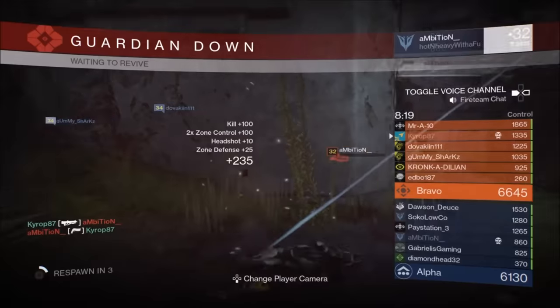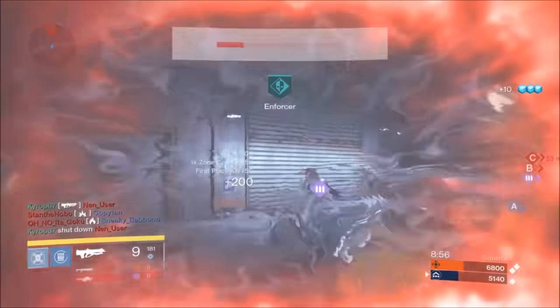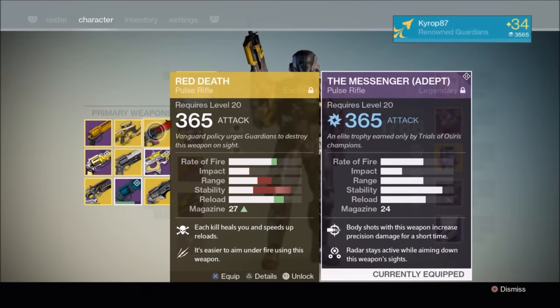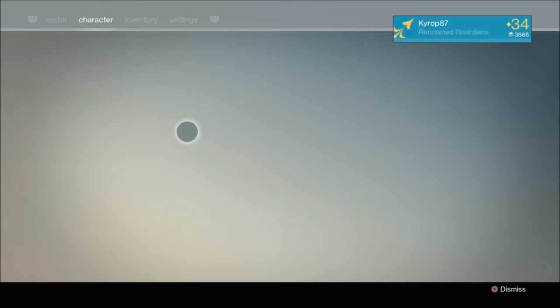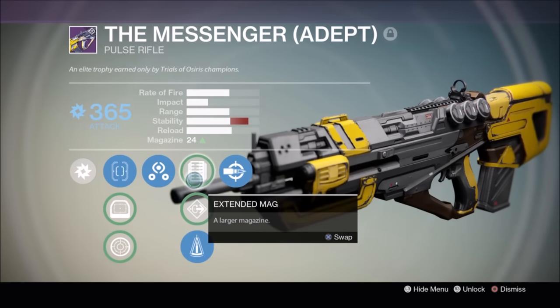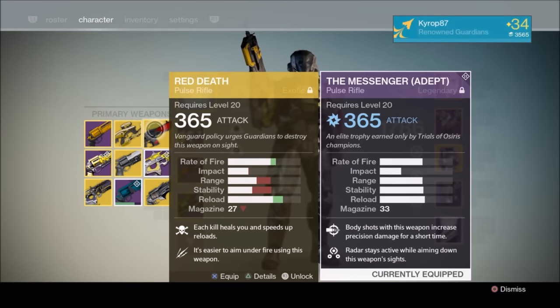It is a great contender for many of the exotic primaries in the game, including Red Death. Let's compare the stats. As you can see, the range and stability on the Messenger are far superior to the Red Death, which can also kill in just 2 bursts just like the Messenger, but will have a harder time pulling it off. I could even remove perfect balance, and the base stability is still far beyond Red Death's capabilities. You can switch around the Red Death's ballistics to increase range at the cost of stability and vice versa, but no matter where you swing it, the Messenger's stats cannot be beaten.